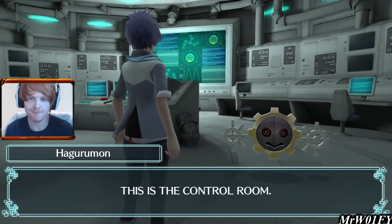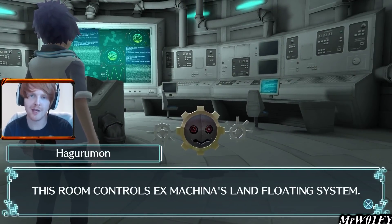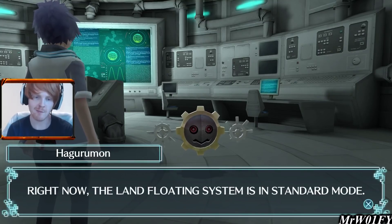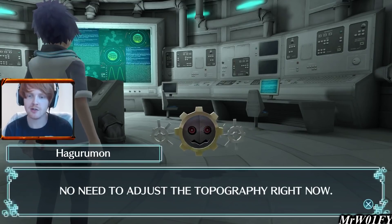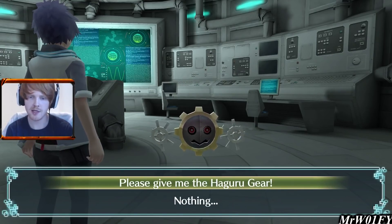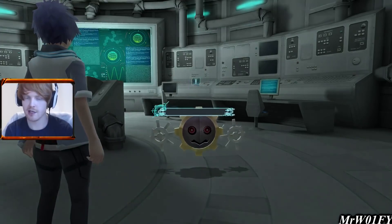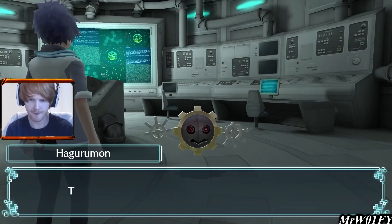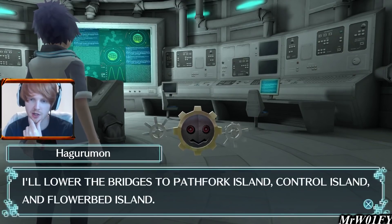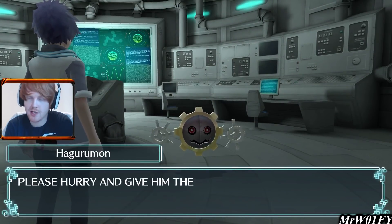This is the control room. Hagurumon says this room controls Ex Machina's land floating system and right now it's in standard mode — no need to adjust the topography right now. He asks what we want with him. We ask for the Hagurumon gear and tell him all about Garjumon. He gives us the gear. Ex Machina control has been reset — he'll lower the bridges to the Pathfork Island control island and the Flowerbed Island. That process is done. We also get Hagurumon to join the city.